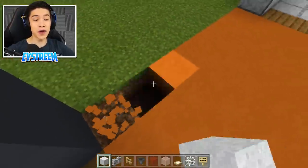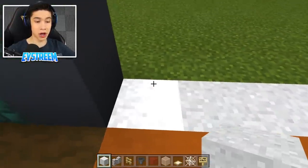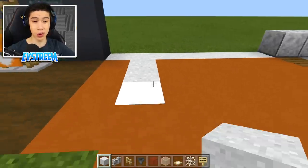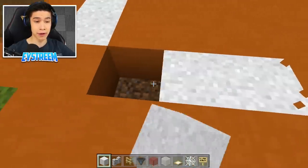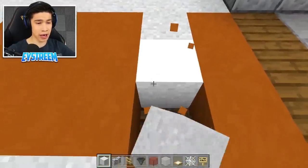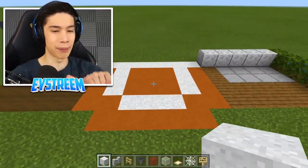We're going to break out this back section and switch it out for white concrete powder. Then we go one, two blocks and come out three blocks to fill that in with white concrete powder. Then go diagonally — one, two, three — fill in with white concrete powder, and then diagonally again, one, two, three — fill that with white concrete powder. And as you can see, this looks like the back half of a basketball court.